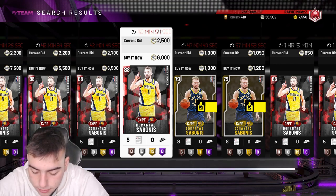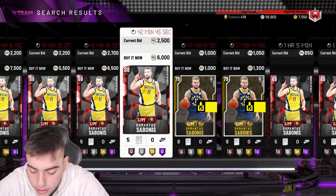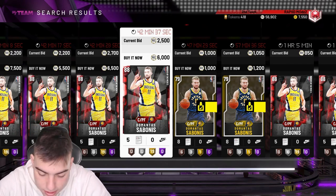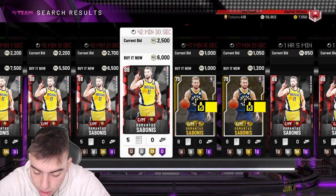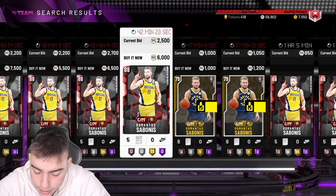We could also see a new LaMarcus Aldridge card. Giannis came back from a back injury and dropped 20-23-10-6, then 32-17-4 with two blocks, then 32-8-1-1. We probably won't see Giannis, but that would be sick. Hassan Whiteside has been going off again with the Blazers — the change of scenery made him even better.